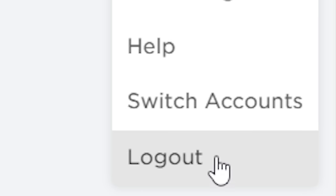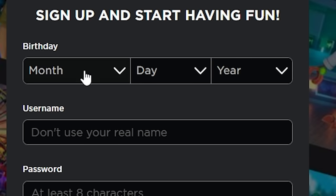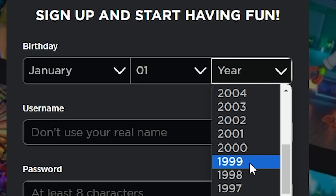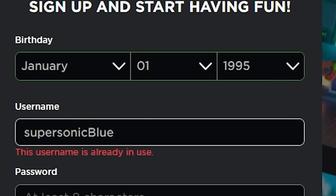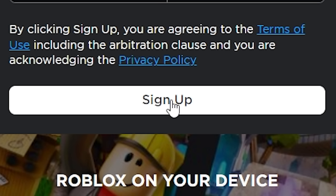You guys know the drill - let's log out of this stinky account and create a new one to collect the free blue items on. Let's enter a birthday that aligns with the stars and an appropriate username to match this video, and create a password I want remembered. Now we're ready to go.